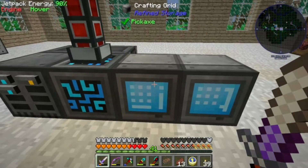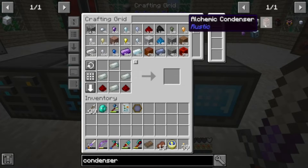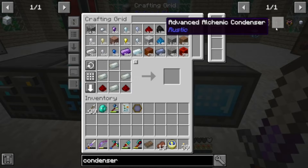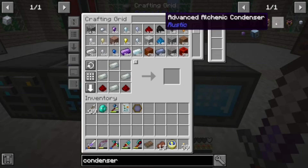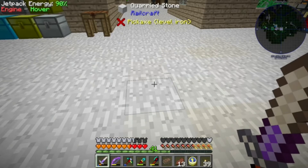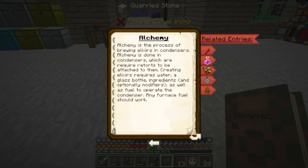This is going to take another building. I want to get into the alchemy system. There are two kinds of structures: you've got your condenser and retort structure, and you've got your advanced condenser and retort structure. I can't think of any reason not to jump right into the advanced.